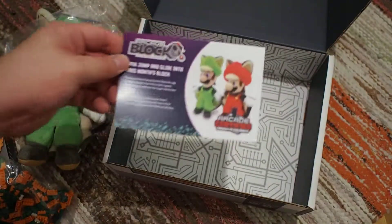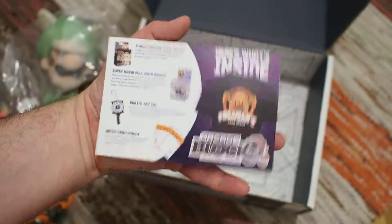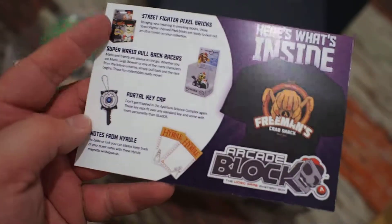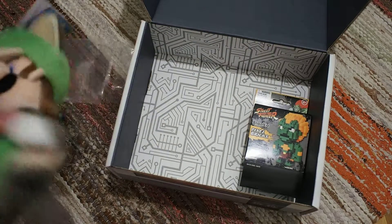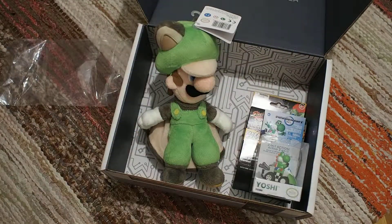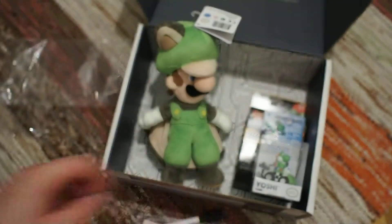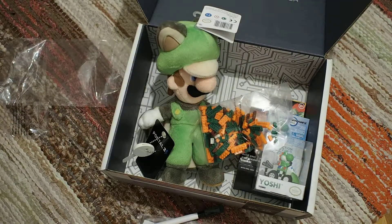And as usual we have the card telling us what we got. So I guess you get Mario or Luigi, and the keycap seems to be different as well, and the Street Fighter Lego can vary as well. This is a really nice block actually — I think this one is the best one yet. The Legos, the plushie, the figure, and the pen — oh, the pen is for this, and this is the eraser for the pen — and the keycap, and of course the awesome t-shirt. Thanks for watching guys, see you soon.